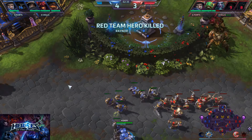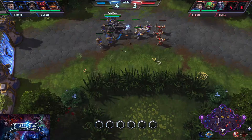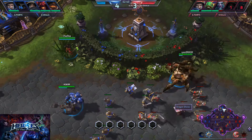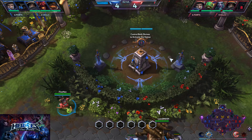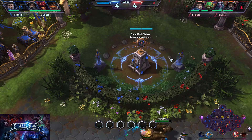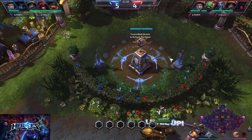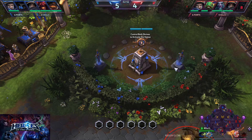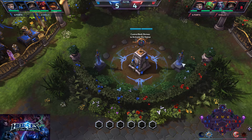This map has three lanes: one at the top, one in the middle, and one at the bottom. What you do is defeat the enemy, but you also need to let the map help you by controlling the shrines and the Dragon Knight.